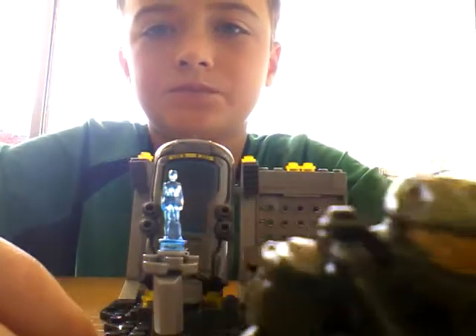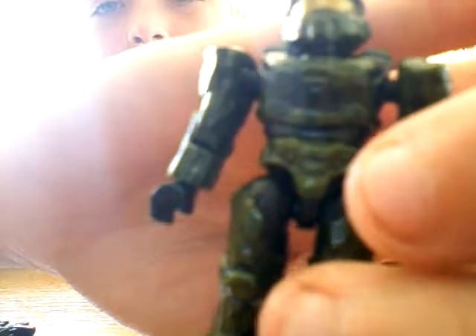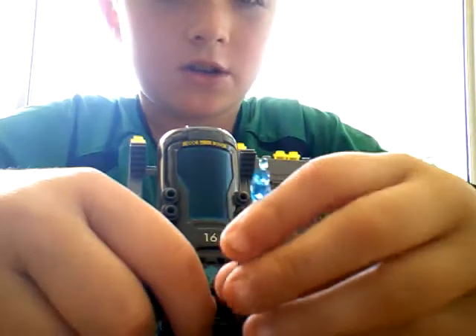This is Master Chief. As you can see, it's a Halo floor design. He has green armor and a black jumpsuit. He does have a jetpack back there because he always has a jetpack. He has an awesome minifigure.